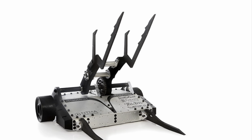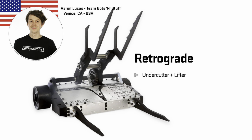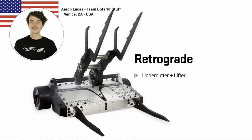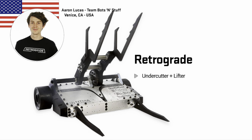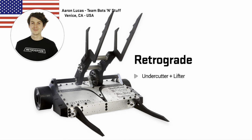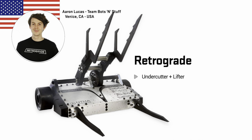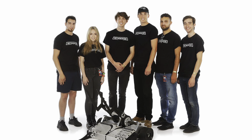Retrograde, an offshoot of Team Bloodsport this year, are bringing this lifter undercutter robot. Retrograde features this sort of clamp-style thing that we can see from the likes of BigDill. Anybody who says that these wheels are too exposed clearly don't know that there are robots underneath the robot as well that help it drive when these wheels eventually get removed — if they get removed. It's a very nicely designed robot and I'm excited to see it in action.